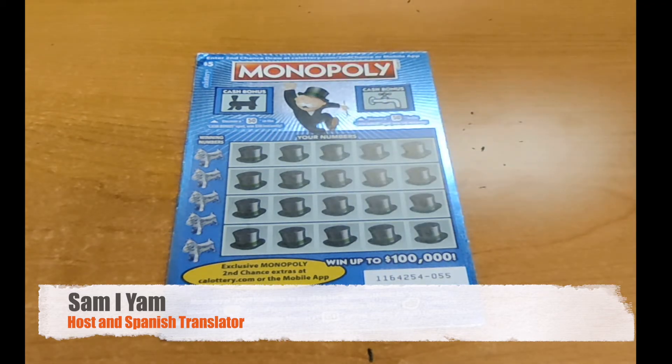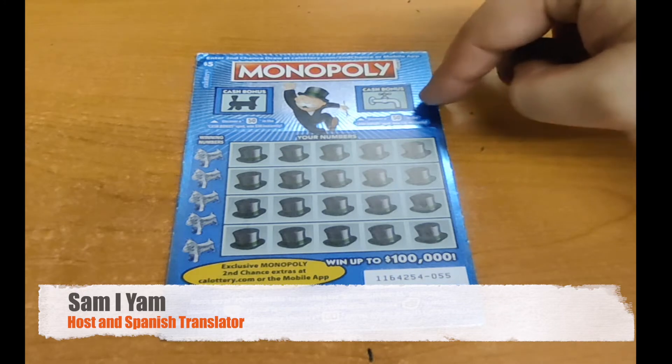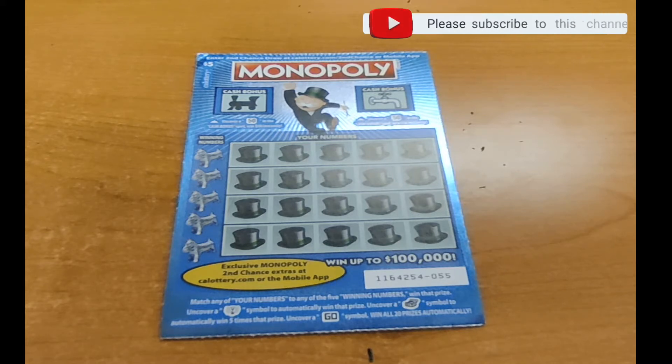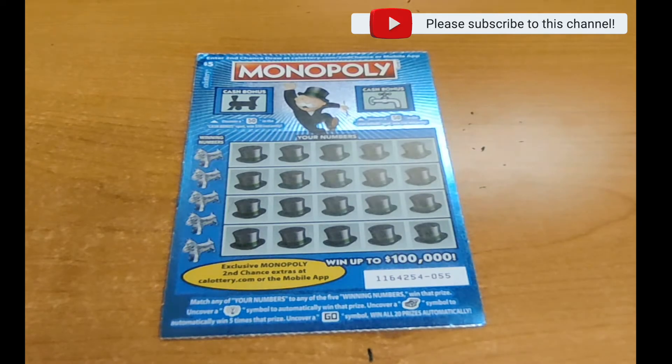Same thing on the right hand side. Now the player's card — here's what it says: we match any of our numbers to any of the five winning numbers and win that prize. Uncover a light bulb symbol to automatically win that prize. Uncover a treasure chest symbol to automatically win five times that prize. And uncover a ghost symbol to win all 20 prizes.